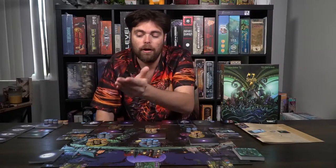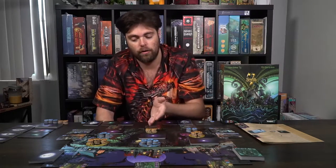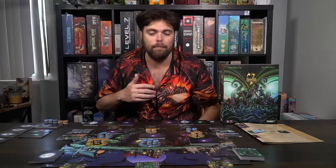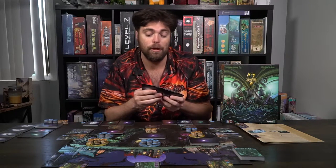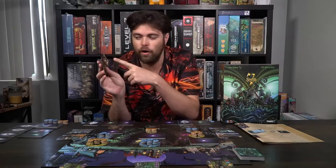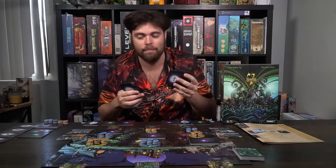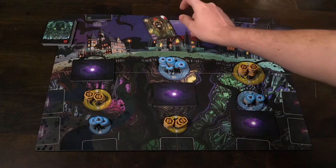You'll do the same for your power, souls, and corruption across the remaining spaces. Then place three investigators up at the very top from the main deck that you've shuffled. However, if you are playing with just two players, you'll take out all the investigators that have two red cards in the middle, and just use the ones that have a red card in the bottom or the top. But if you're playing with three or more players, you can simply add all these cards together, shuffle them, and deal out three to the top section.